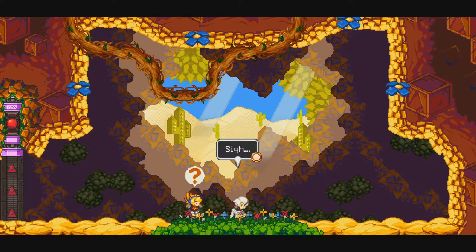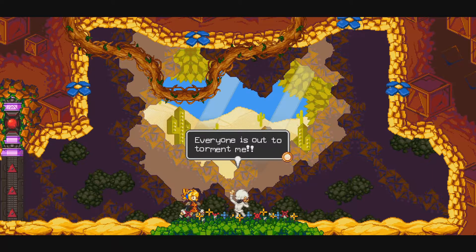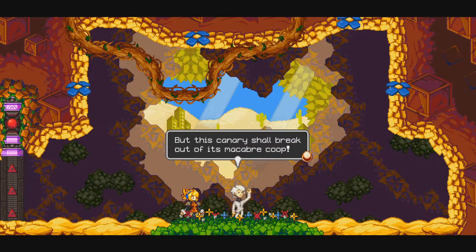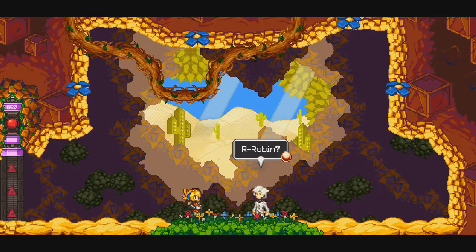A character monologues dramatically: 'These woes — I shall not be your little play toy. They are forcing me into a dreadful existence with no regard for my stripe. Everyone is out to torment me. I am the caged canary, woefully forced to sing during the dinners of noblemen. Crawl again, my skin. But this canary shall break out of its macabre coop.' Then someone asks: 'Who are you?' The character answers: 'Robin.'